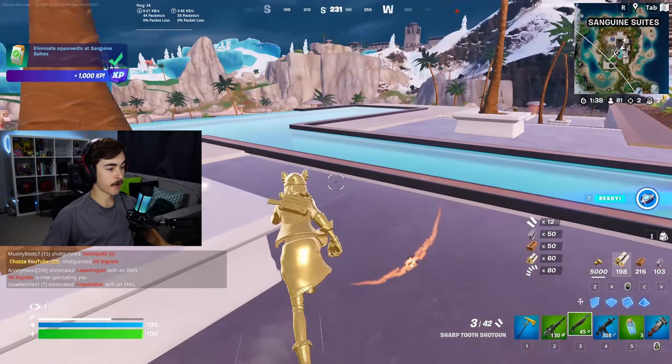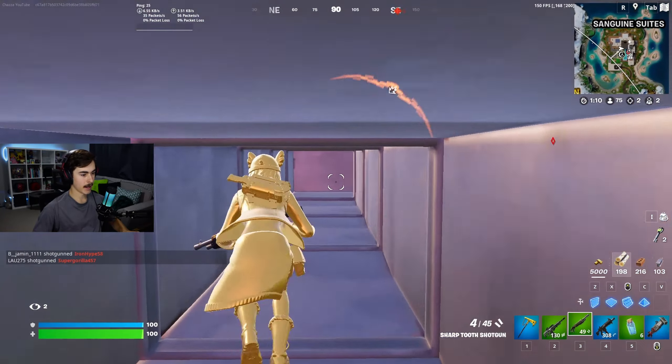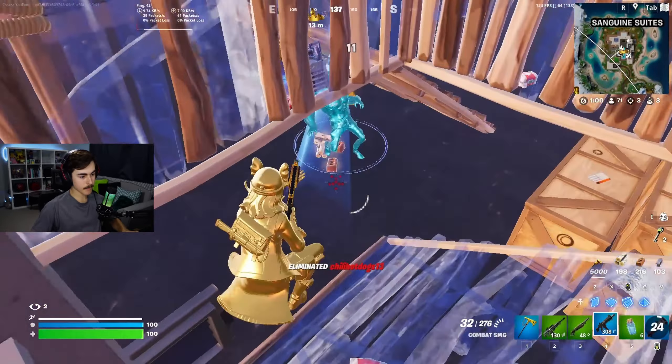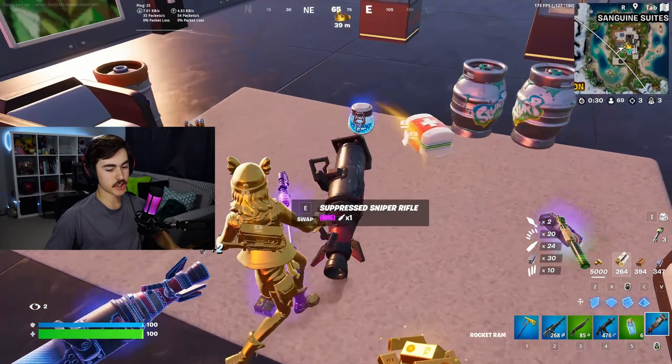Someone in the basement is fighting the boss — he's going to be able to get the Mythic Weapon, and I've got to figure out how to get down there. This should lead me down to the vault. People fighting in here. Let's use the Rocket Ram. Hit him a little bit and he's dead. Hit the vault keycard, and also a crown, but I've already got one. Okay, let's open the vault up and get all this juicy vault loot.